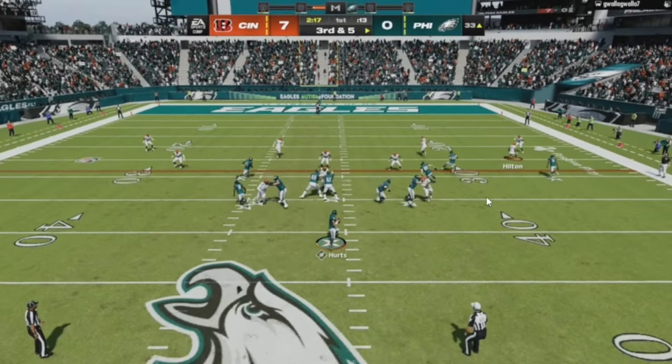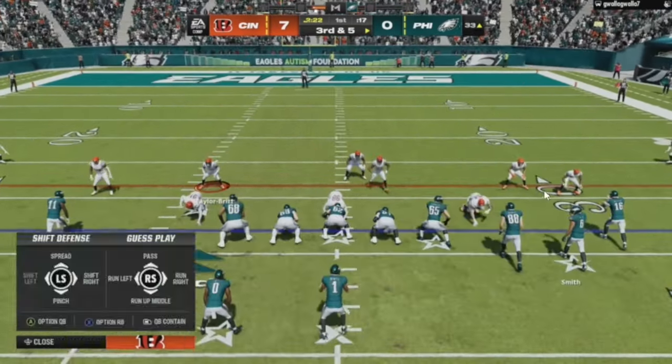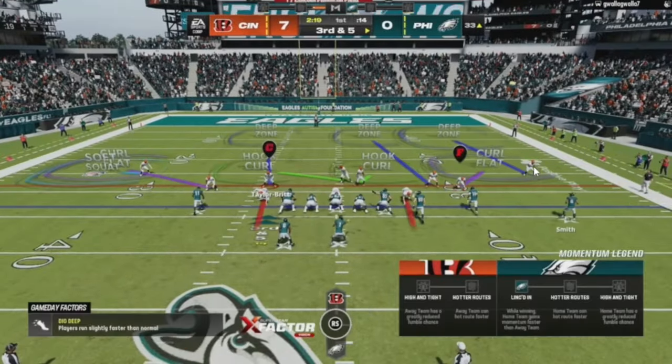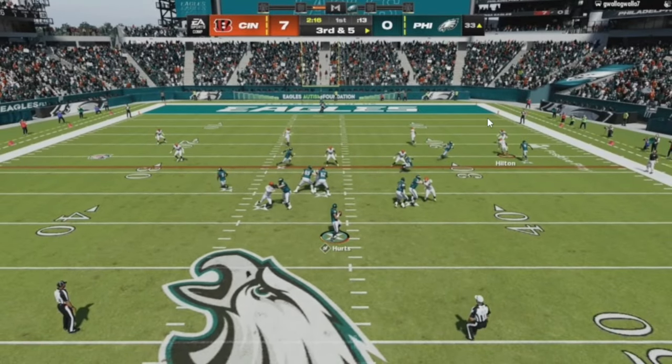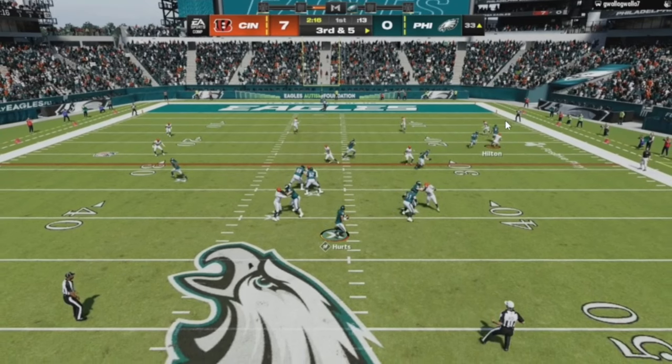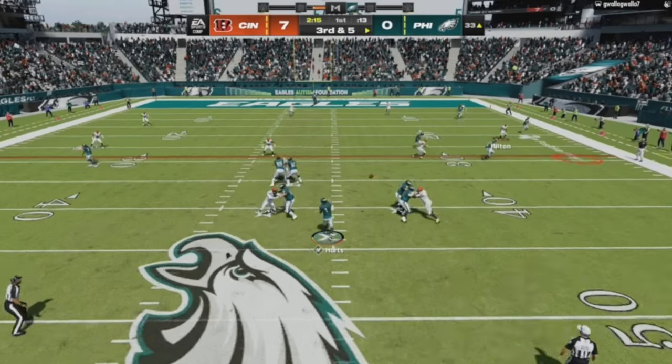I caught that he was motioning this guy out to set up a corner route — he was loving the corner, just like me. There's nothing wrong with that; we all run corner routes with streaks. When he's inside the numbers I have my guy on a 25 zone, and when he motions out I drop them back. If I'd kept my 25 that streak would have bombed me. He was looking for that corner-flat-streak concept — it's a very popular concept.